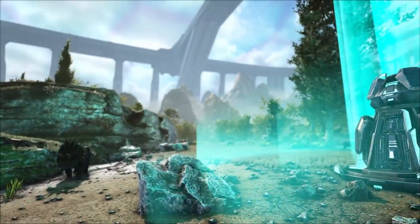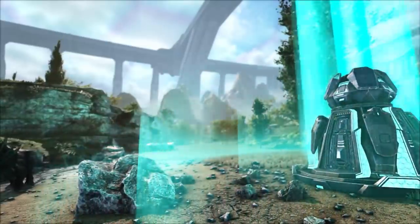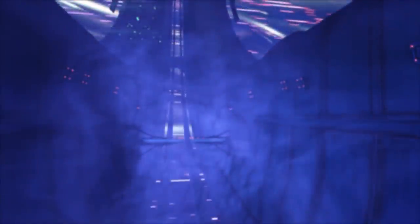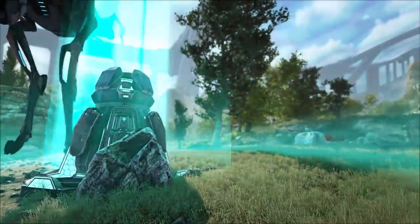The supply crate, the beacon, the drop — our loot-giving friends throughout the course of ARK. But they operate very differently on ARK Genesis Part 2. If you didn't catch my guide on how they colour coordinate with the space void, go check it out — I'll leave a link in the description. But this guide is to determine what is the best supply crate.